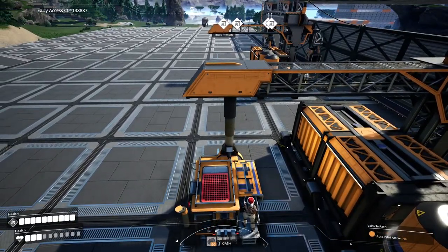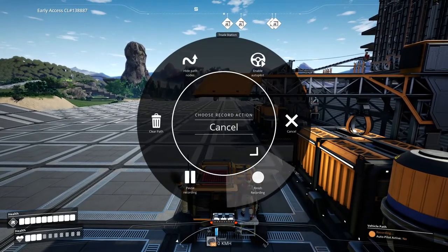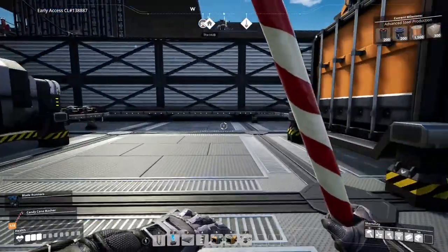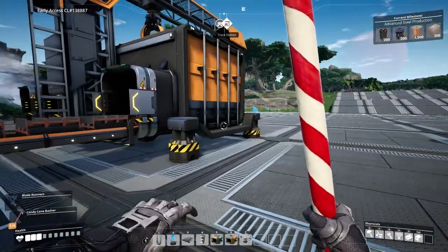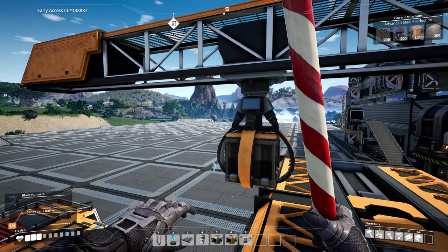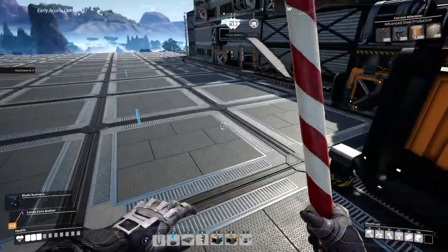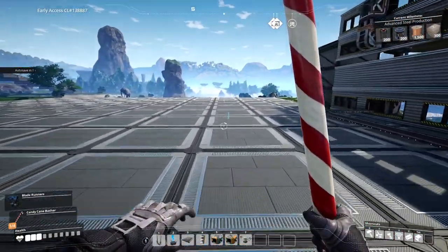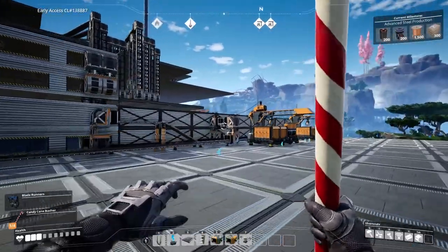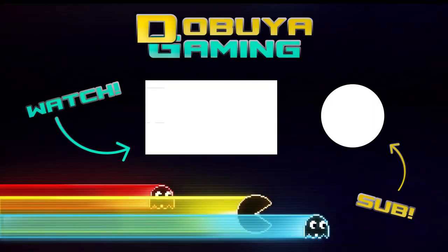And there it goes with the steel beams. I need to stop recording before finishing, then enable autopilot. Now it should sit there and do its thing. There it goes — dropping off the items, and it should go off in just a second. You can stand on here if you want for a quick ride. Anyway, thank you for watching folks — hopefully the guide was helpful and I'll be making more of these in the future. See you next time, take care.